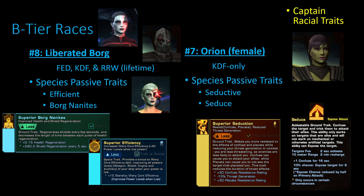Number eight is Liberated Borg — the other race available exclusively to Lifetime subscribers. The two traits are decent. The Efficient trait is not as good as it used to be in the early days of Star Trek Online when power was really hard to come by. Nowadays with abilities like Override Subsystem Safeties it's just not as valuable. However, the Borg Nanites for ground combat is still nice because you get passive health and shield regeneration — the only source of passive shield regeneration from racial traits in the game.